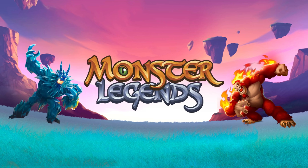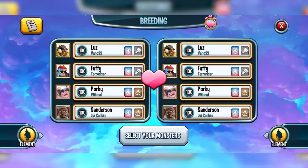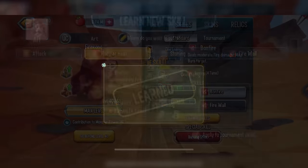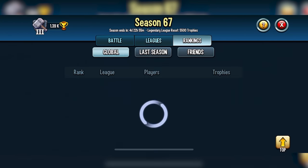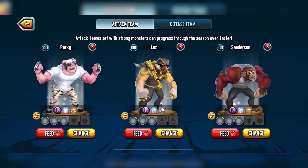Monster Legends is a free-to-play game on both iOS and Android. It lets you battle legendary monsters — there are literally hundreds to catch and collect, and you can even breed two monsters together to create a new one. Build up your strategy and set your monster teams, combining tanks, attackers, and supporters exactly how you like them. There are different PvP modes and special dungeon and adventure maps which let you battle friends in real time.